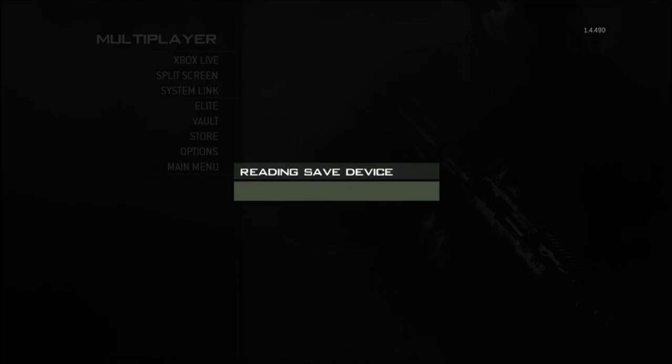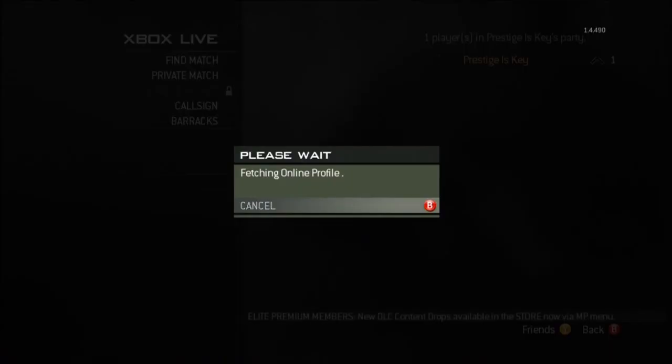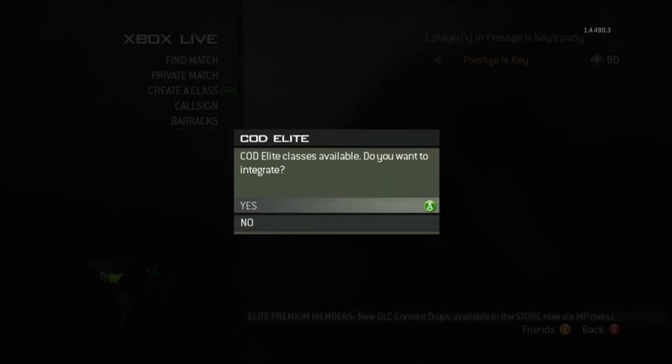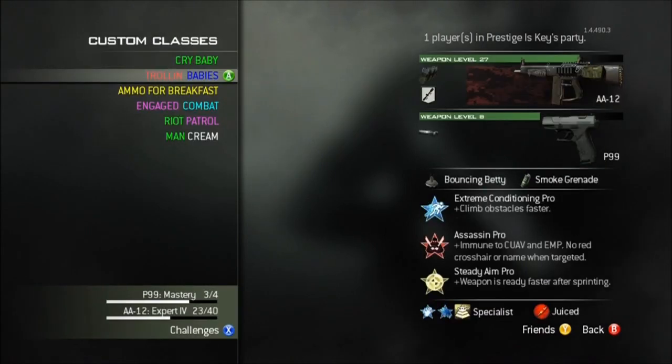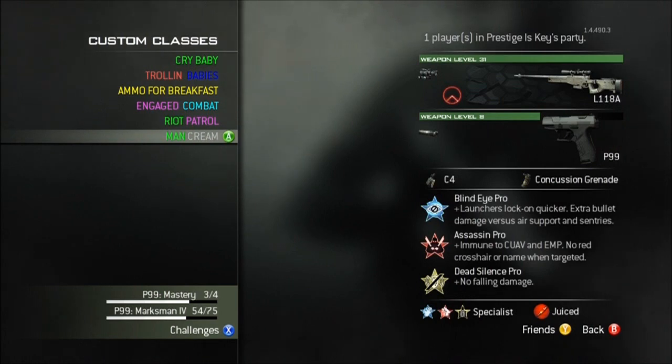Yep, so once you're in the game, you want to head over to your custom classes and go on to that, and give it about five seconds — it's usually quicker than that, but sometimes about five seconds. A pop-up will show saying you've got elite changes available, so just press yes to accept them, and all the custom classes you have for the colors will then show up in your custom class for the game, and that's pretty much it.